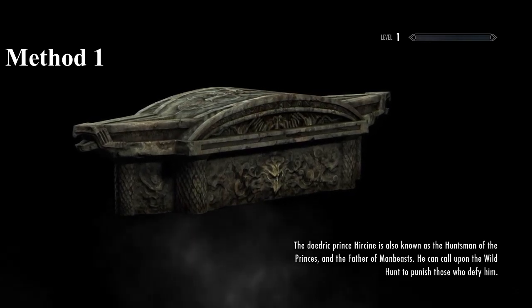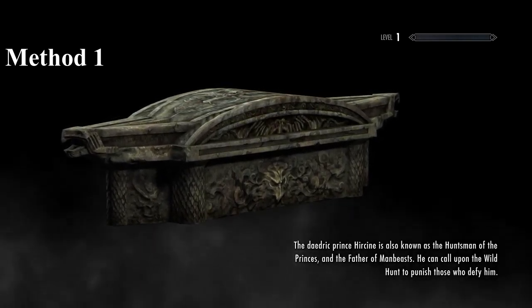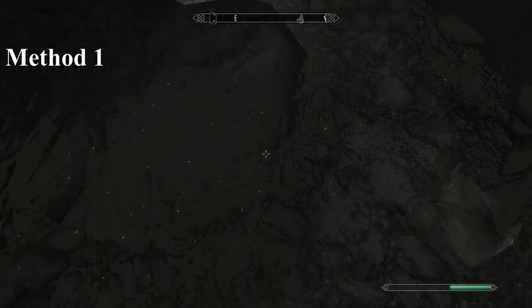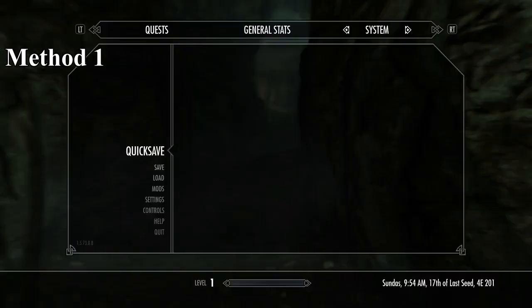When you load in the save, you want to press forward — which is either W or forward on the joystick — while hitting the start button to open up your main menu at the same time. If you don't get it, it will fail and it will look like a regular transition into the cave, and your hands will still be bound.